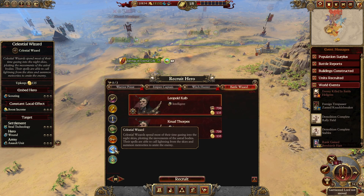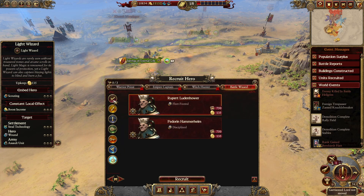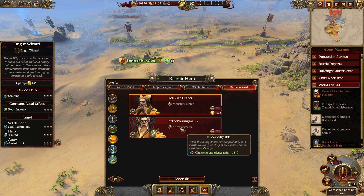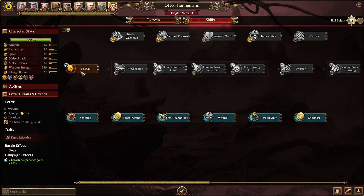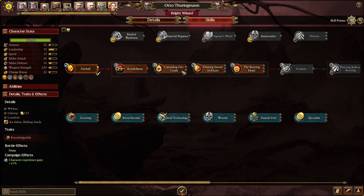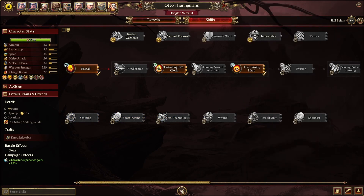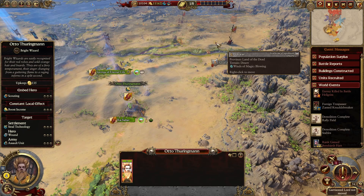Fire wizard — okay. Light wizard as well. Let's go for fire magic. Fireball, burning head here — really, really good. Actually let's send you up here.